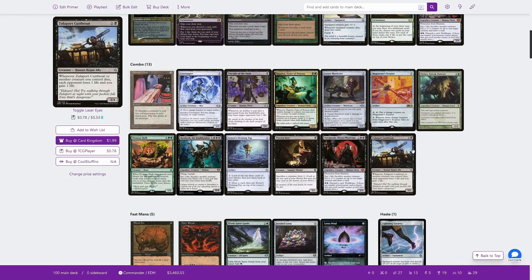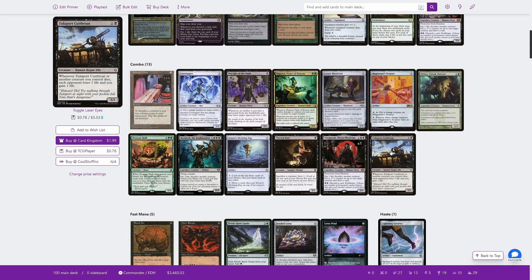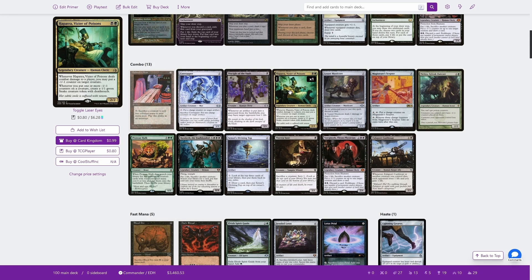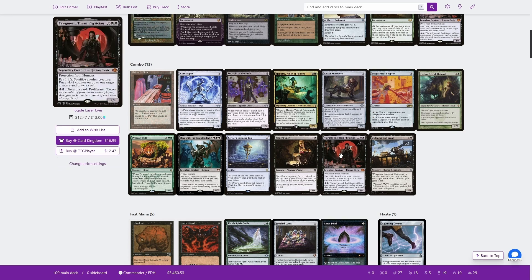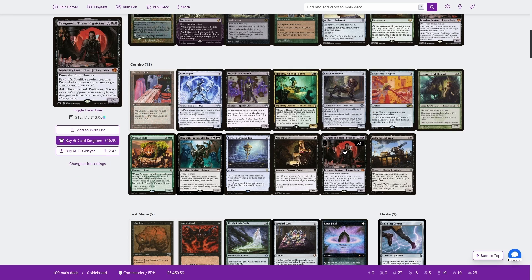Then of course we've got Yawgmoth, which in combination with anything that drains our opponent on death — such as Zulaport Cutthroat — allows us to machine gun down all of our opponents' creatures. Yawgmoth also combos with Hapatra: whenever you put a minus one counter on a creature, you create a snake with deathtouch. So you can sac the snake, target an opponent's creature, triggering Hapatra to make a snake, then sac the snake, target an opponent's creature, et cetera, drawing cards like that. Zulaport Cutthroat will negate the life you're losing off activating Yawgmoth. Also, if you've got Lesser Masticore plus Melira, you can sac Lesser Masticore infinite times with Yawgmoth as well.